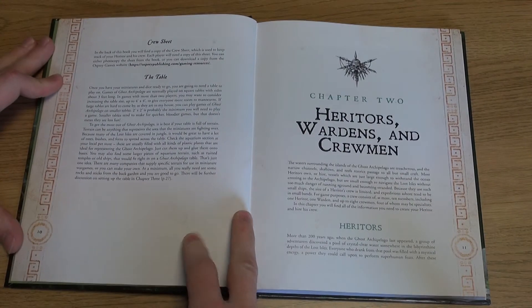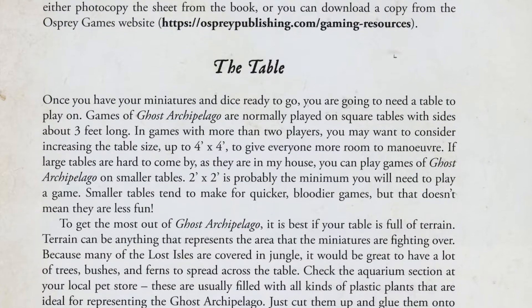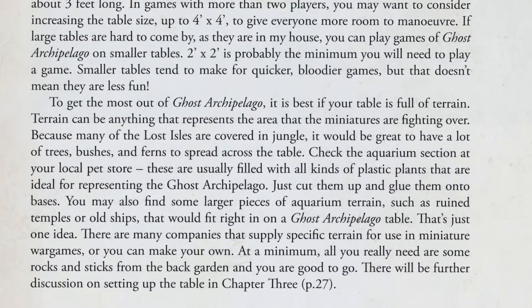You will also need one unique and four other treasure tokens, a tape measure in inches, suitable terrain, and at least two 20-sided dice.